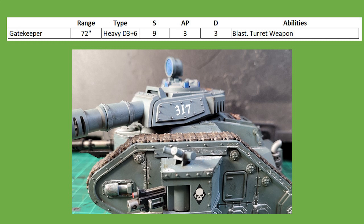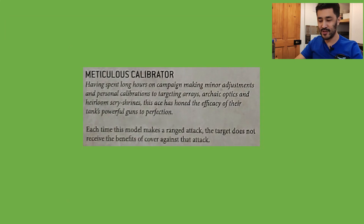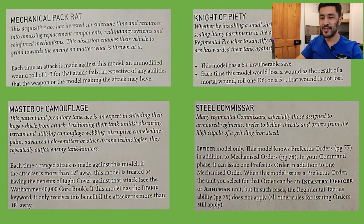There is also the Relic Gatekeeper Battle Cannon, which can be given to a Tank Commander character. So for taking two Tank Commanders, I give one the Vanquisher with the Veteran Commander Tank Ace I spoke about earlier, and the other with this D3+6, Strength 9, AP-3, flat 3 damage weapon. You can pair this up with the Tank Ace Meticulous Calibrator, so you are unaffected by any negative modifiers to hit due to cover, or improving the target's armour save.